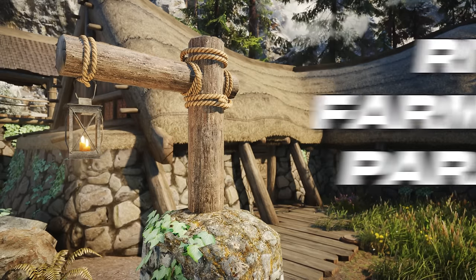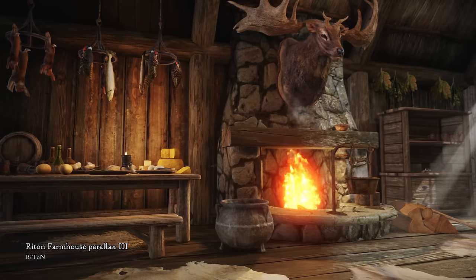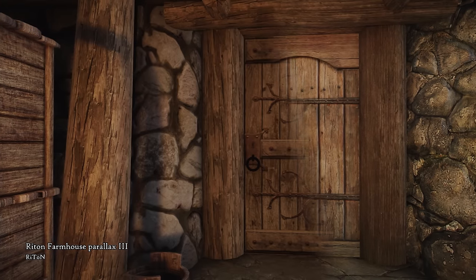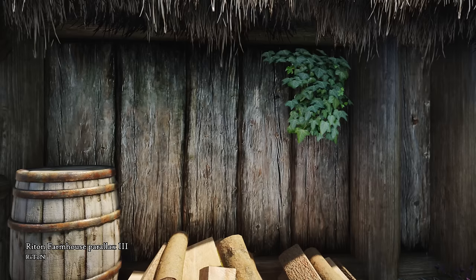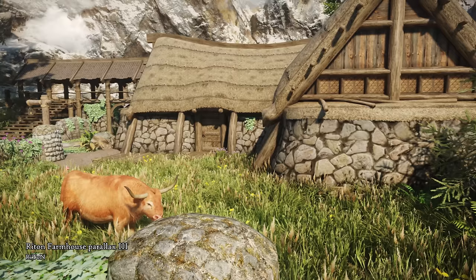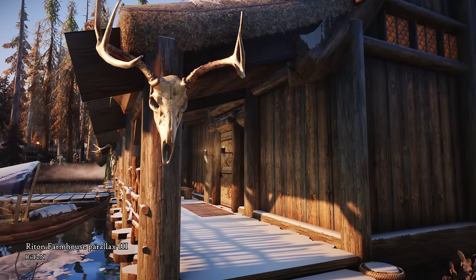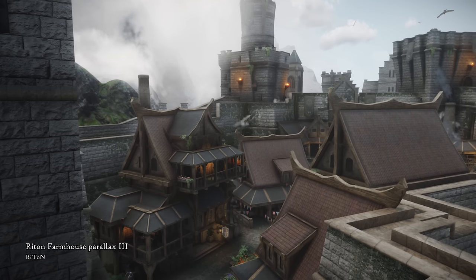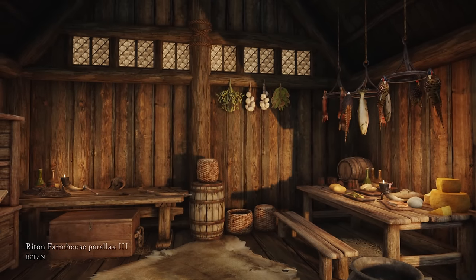Let's take a look at some textures. Riton Farmhouse Parallax 3 overhauls the farmhouse textures, making these common houses look incredible without steering too far away from the vanilla style. I feel like I could just stare at these farmhouses all day long — they're just that beautiful now. This modder has also covered the Imperial Forts and some of the cities of Skyrim, which I also recommend checking out if you like these parallax textures and want more.